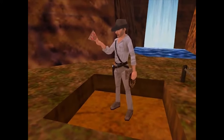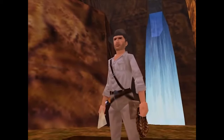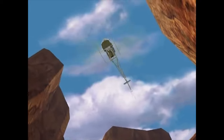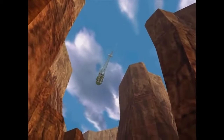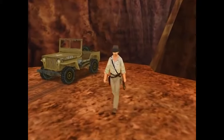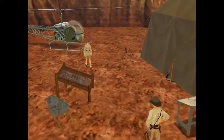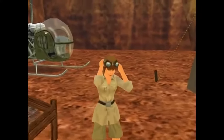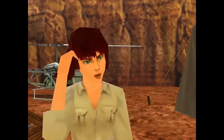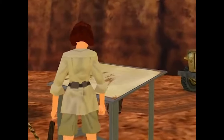Infernal Machine's story is set in 1947, after the end of World War II where Indy was involved. While in his dig site in the canyon lands, Indy is approached by Sophia, who tells him that the Soviets are excavating the ruins of Babylon. They are searching for a weapon more powerful than the atomic bomb that would give them an advantage in the Cold War that had already begun. Then Indy is hired by Sophia to investigate first hand, taking us on a fabulous journey around the world through 16 levels, from Kazakhstan to the Philippines, Mexico, Sudan and many others.